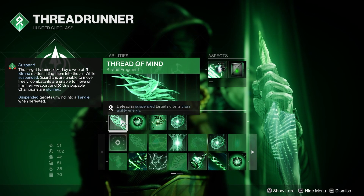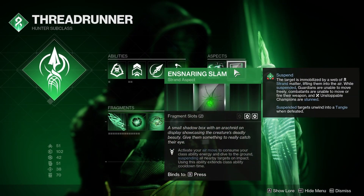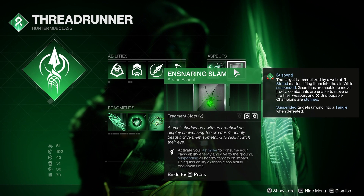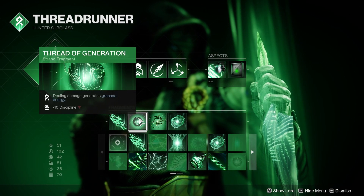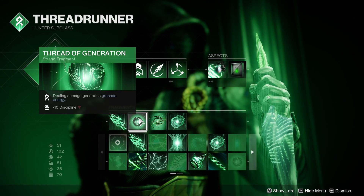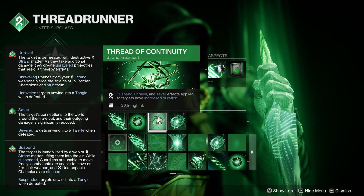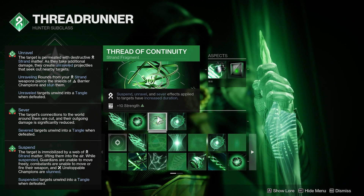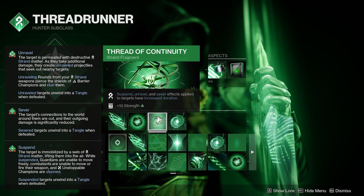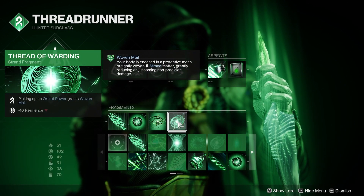For our fragments, the first is Thread of Mind: defeating suspended targets grants class ability energy. Since our grenade or class ability suspends those targets, defeating them regens our class ability back. Thread of Generation means any damage we deal generates grenade energy, regenerating our Shackle Grenade. Thread of Continuity increases the suspend, unraveling, and sever effects we apply — it's actually a 50% increase for suspending effects, bringing it from 8 seconds to 12 seconds.